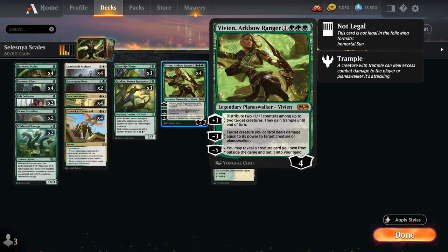The minus-three gives us access to a bit of removal: a creature we control deals damage equal to its power to target creature or Planeswalker. The minus-five doesn't come up very often as we're typically happy to keep plussing, but we can potentially search up a creature out of our sideboard and put it into our hand.